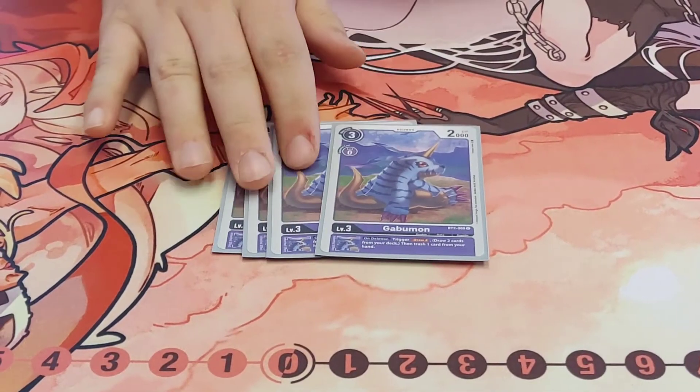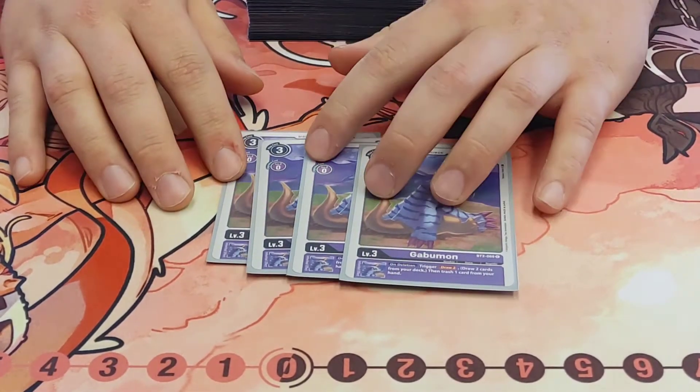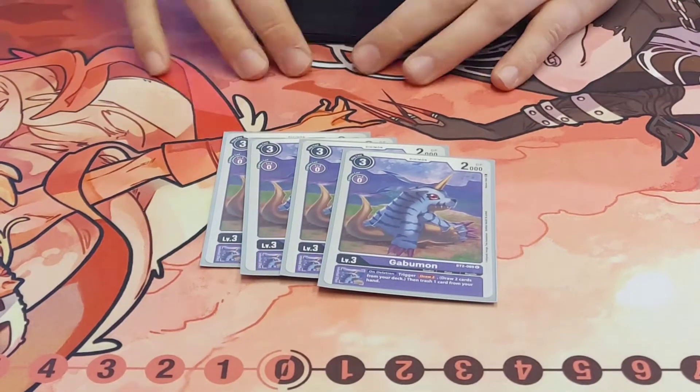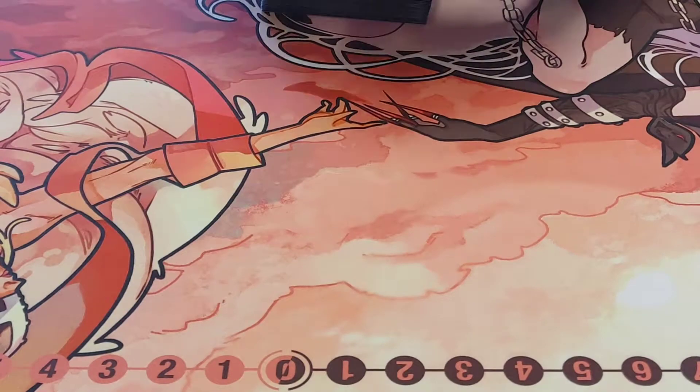Four Gabumon — same thing, just that draw two, trash one. It's absolutely fantastic in the sense that you can just burn through your deck super fast and be able to draw to a piece of the combo.